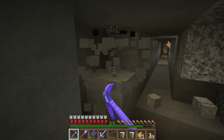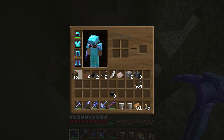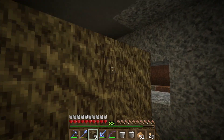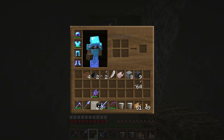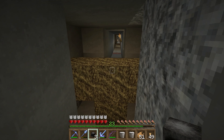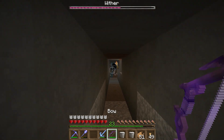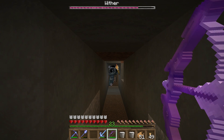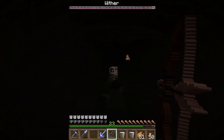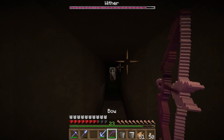I'll do every single wither fight on camera, so beacons don't just start appearing out of nowhere. Here will be fine - let's create a nice little area to place one down. We need our soul sand, get rid of the axe, and our three skulls which I got over time. And boom, alright, let's stand back, make sure we don't get really messed up. We'll wait for him to go boom and just start firing.